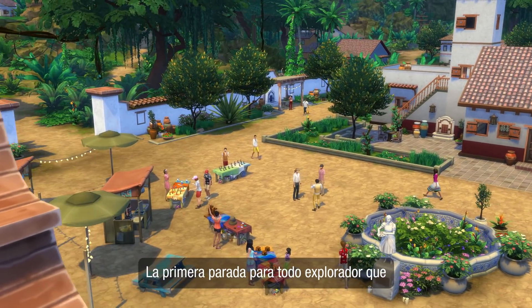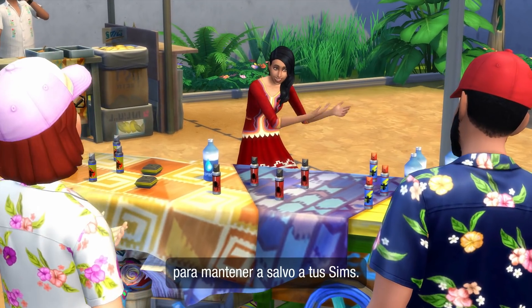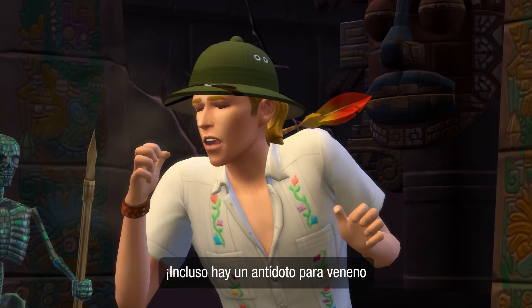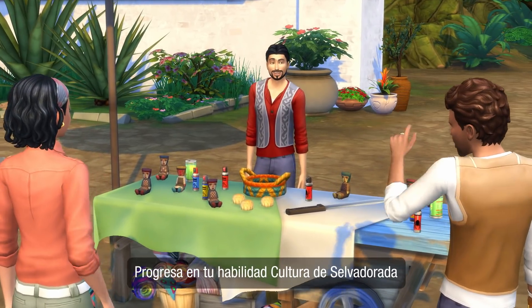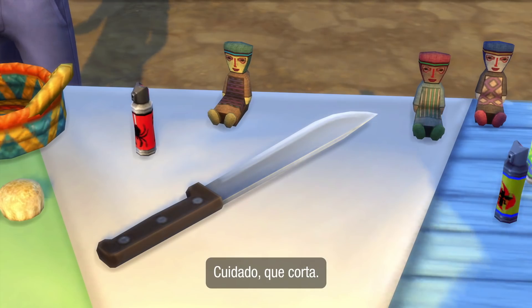The first stop for every budding explorer is Puerto La Monte. At this market, you'll find survival gear to keep your Sims safe. Try the spider repellent, or the bat bait bag, and even Selva Dorada's trademarked poison antidote. Level up your Selva Doradian culture skill to purchase secret items — like a machete. That's sharp.